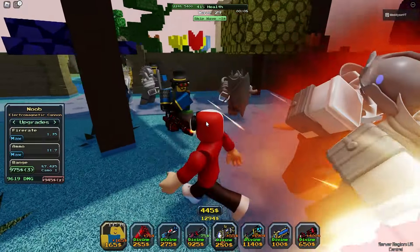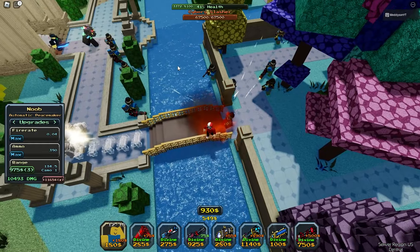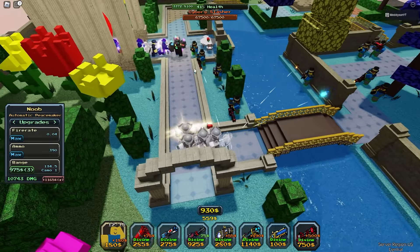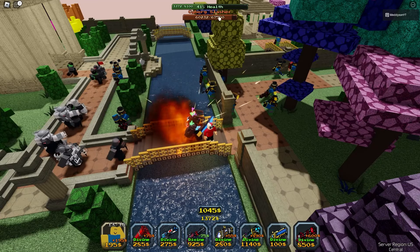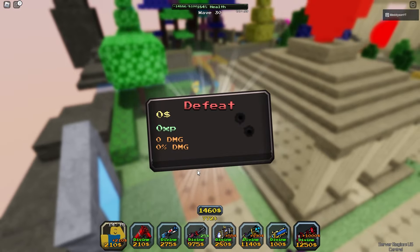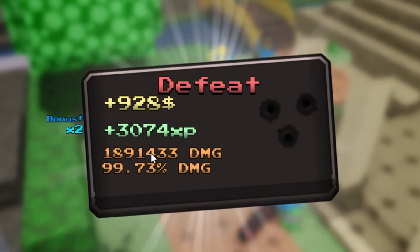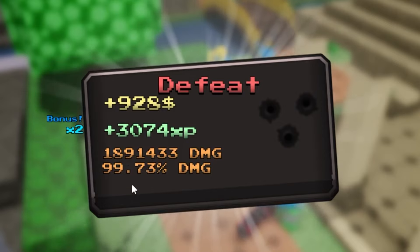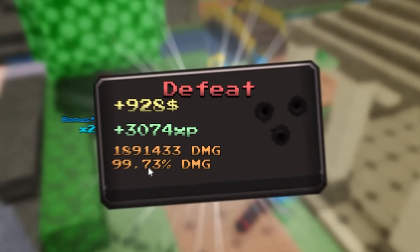I'm genuinely concentrating so much to try and win this because I don't want to lose — I put my heart and soul into this game. Also, this is the end round. Cyborg slasher — oh God, this is going to be difficult. The cyborg slasher is starting to die, but this slasher guy has absolutely mauled me. All that to lose on the last wave. I gave that a good try — 1,891,433 damage. I was 0.27% off winning. That's actually tragic.